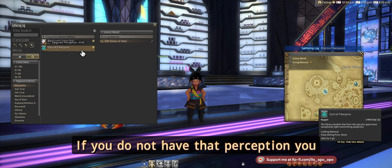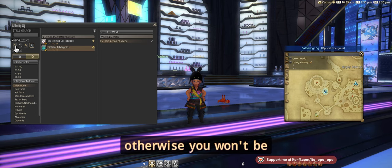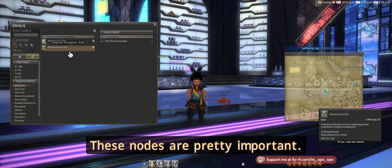You will require 4,540 perception rating to gather these. If you do not have that perception, you can try to get it with food or try and do some over-melds — otherwise you won't be able to gather these nodes.